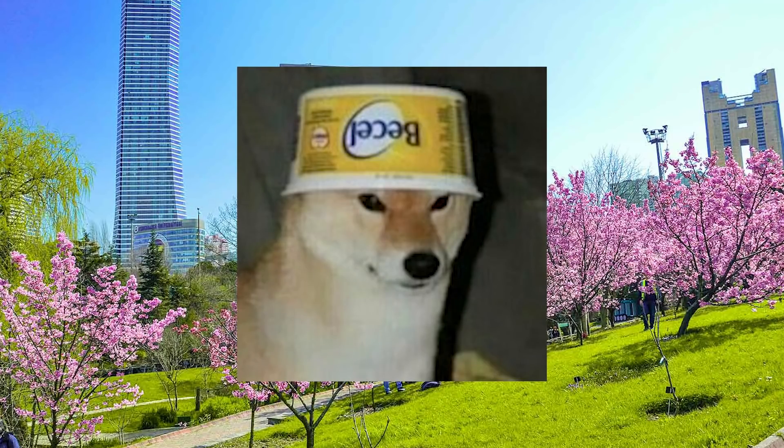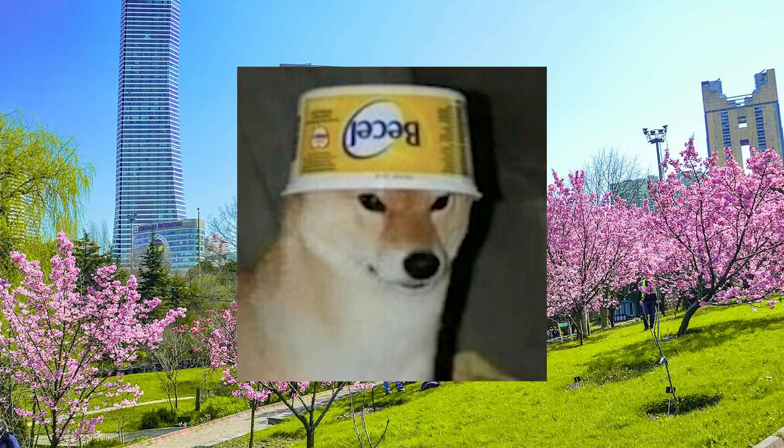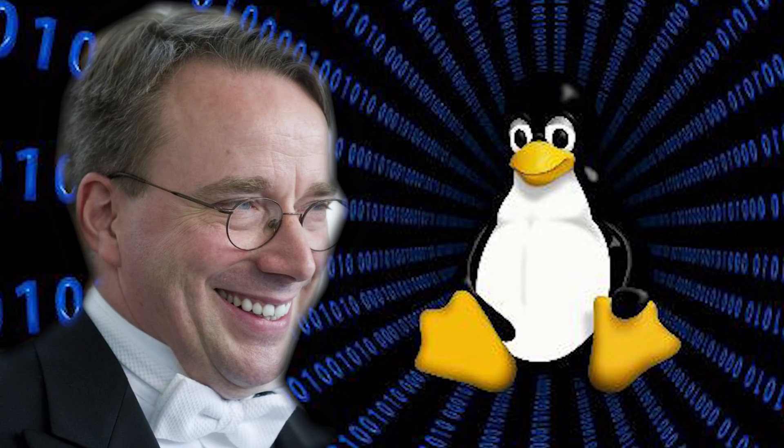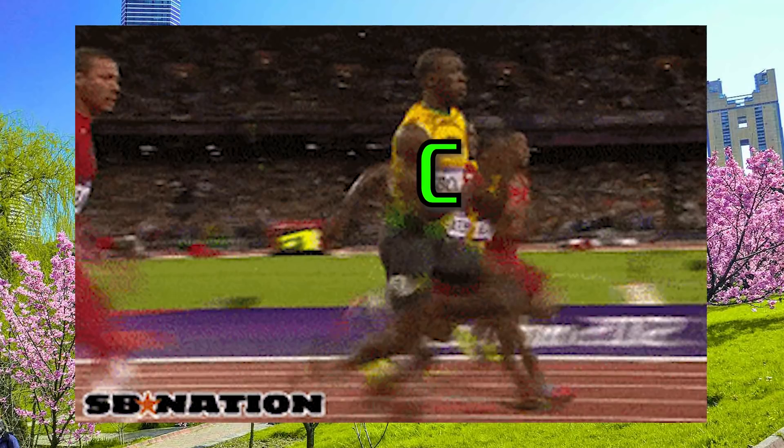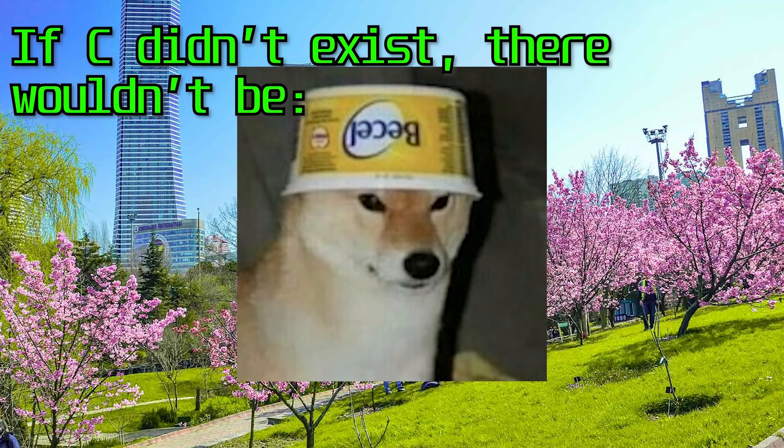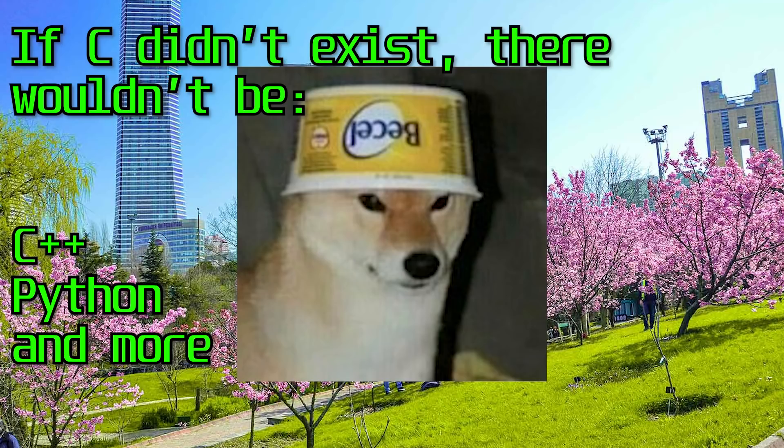Number two is C. I seriously do not think I have to explain why people love C — you can see why when you look at all its uses. C is used in practically everything. The Linux kernel is written in C and almost every server uses Linux. C is also a very fast language, and many of the video games you love were written in C. If C didn't exist, you wouldn't have languages like C++ or Python.